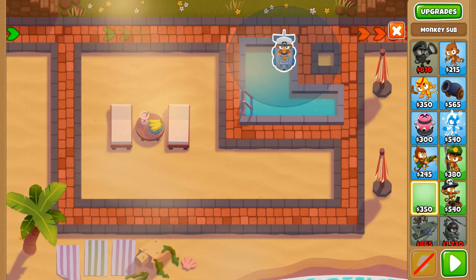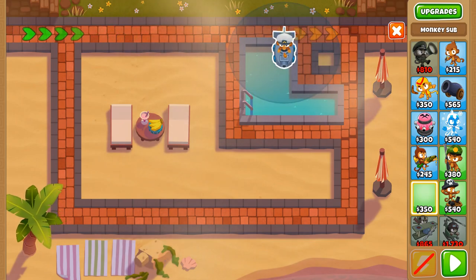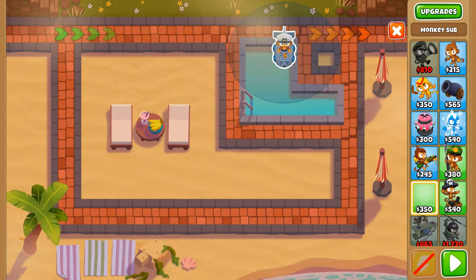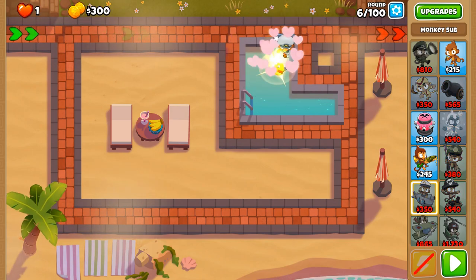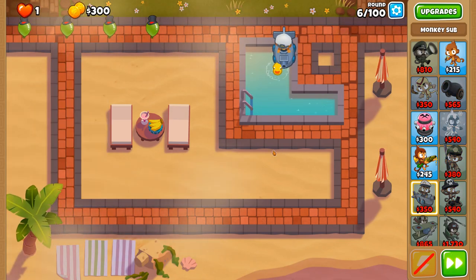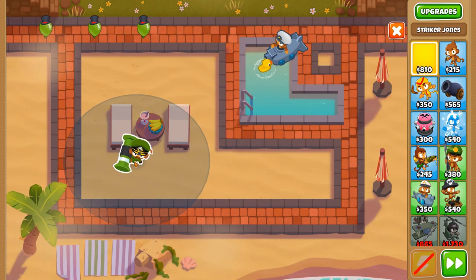The submarine provides multiple benefits early on in the game and would enable us to get money in order to get the artillery and Striker Jones — in the reverse order — but also we can support it so it doesn't get any pops later on. So let's get cracking. As soon as round nine hits, deploy Striker Jones.